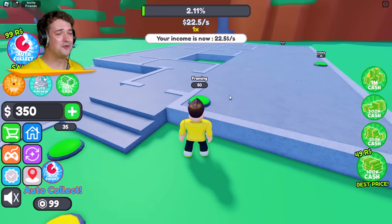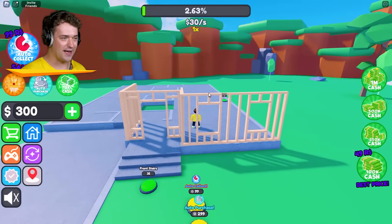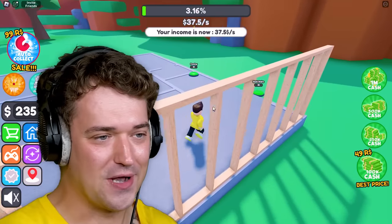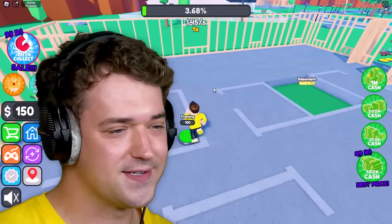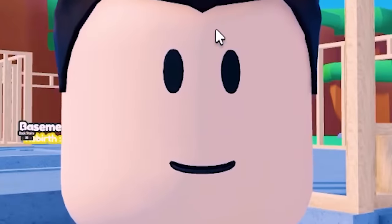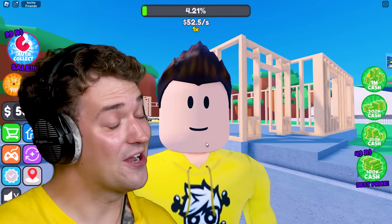Let's put down the foundation and the framing — this is how you build a house right here. You just walk on buttons, that's why it's so easy! So the next time your mom or dad tells you to do something around the house, just find the green buttons, it'll do itself. I already spent my entire budget, but that guy doesn't know what's gonna happen — you're gonna be rich, buddy.